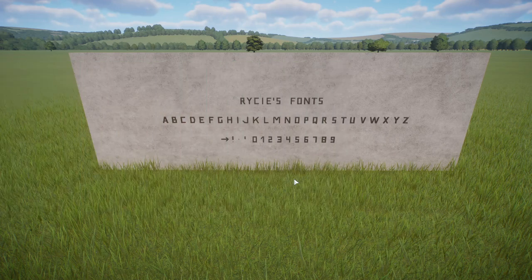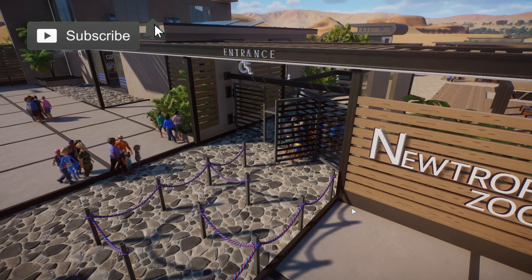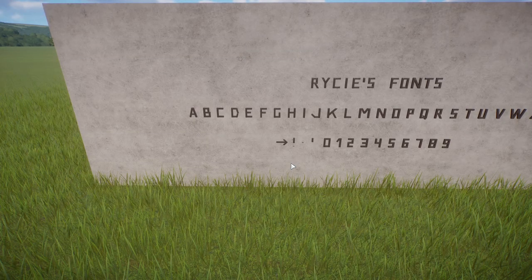At number 10 we have fonts, and the top of the fonts on the workshop page — to me anyway and to the general public — seems to be Reese's fonts. They have an amazing collection of different style fonts for Planet Zoo to put in your zoos. Different fonts around your zoo really can enhance how your zoo looks and how functional and realistic it seems.